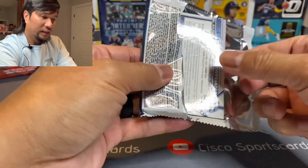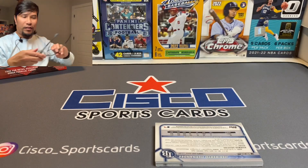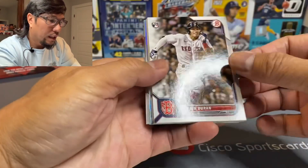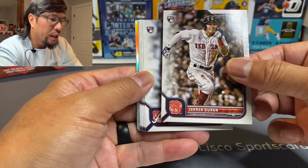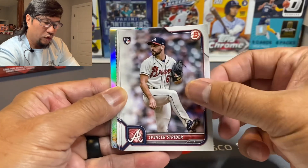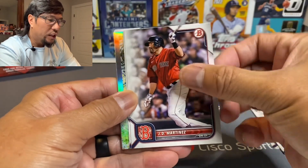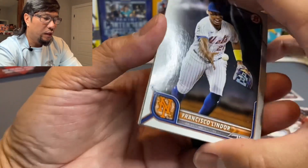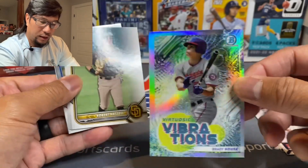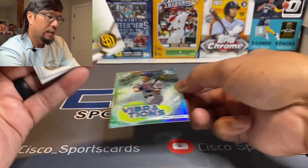Before we get started, time for the Oakleys — oh yeah, much better. Got some color back there. Jaron Duran, Kyle Miller, Spencer Strider, Shohei Ohtani, J.D. Martinez, Francisco Lindor. Let's see who this is — Brady House, looks like it's a refractor. Virtual Vibrations — okay, looks like an insert.